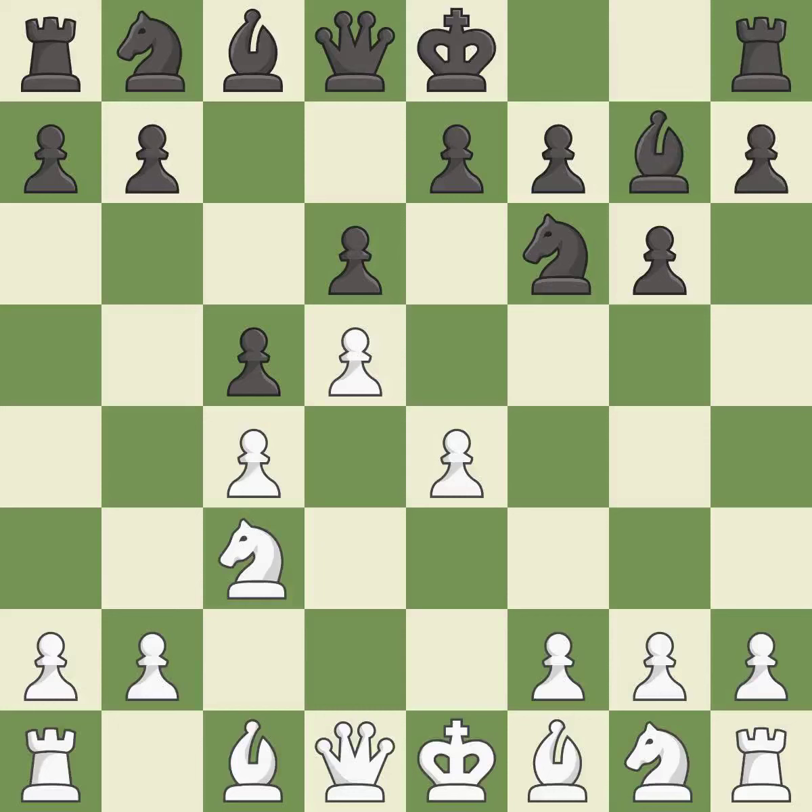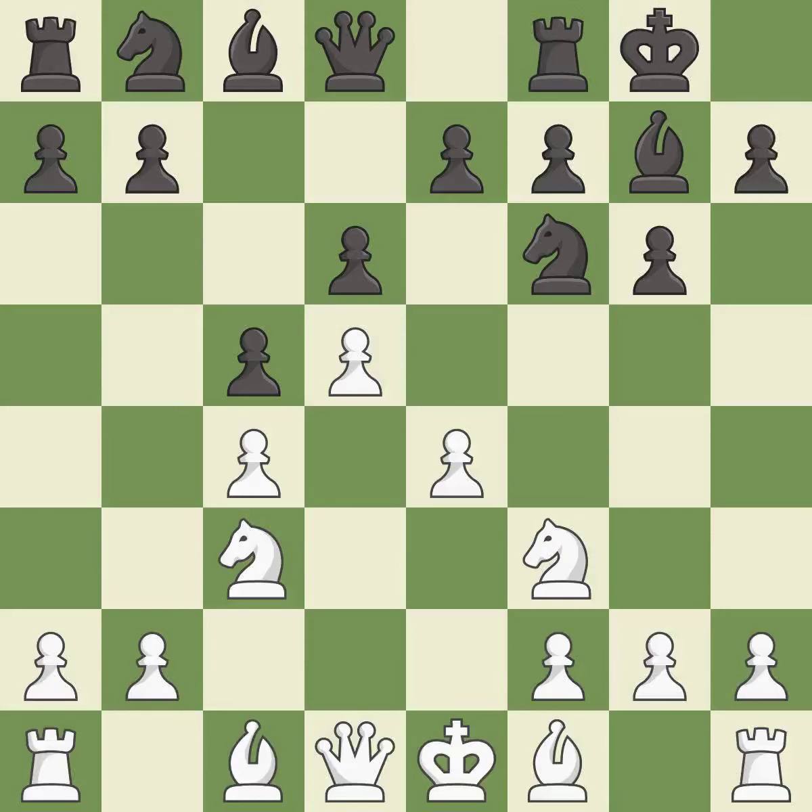This fianchettos the bishop by placing it on a powerful diagonal. A knight develops off its starting square, getting into the action. Castling gets the king to a safer square, out of the center of the board, while also developing a rook. Castling kingside tends to be safer because the king is further from the center.